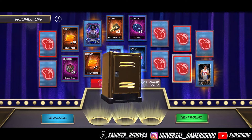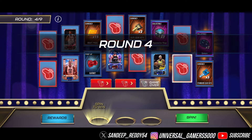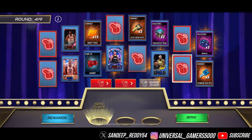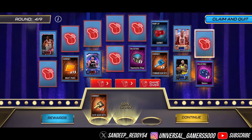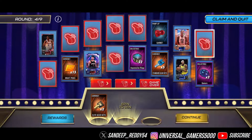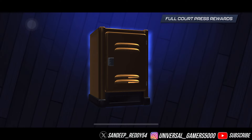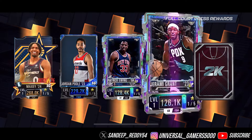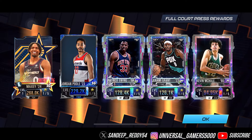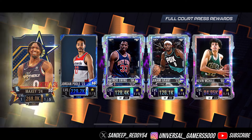We did good on round three. Moving on to round four — we have Devon Booker on this one but we ran out of whistles, and that ends it right there. Full Court Press reward — we got a Zikron card as our highest pull, and we also got 20 draft picks.